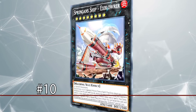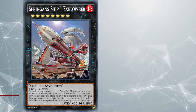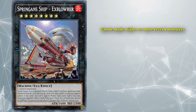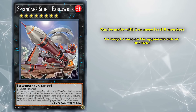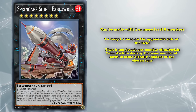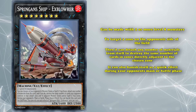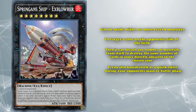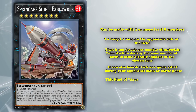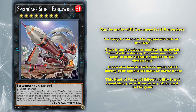Coming in at number 10, we have Spriggan Ship Exablower. This is a rank 8 monster with 1600 attack, made with 2 or more level 8 monsters. It has the effect to target a zone on your side of the field, then detach any number of materials from itself to destroy the same number of cards in zones directly adjacent to the chosen zone. You can also banish yourself as a quick effect until the end of the turn during your opponent's main or battle phase. This kind of area-of-effect ability is not something you will see on any other card in the game.